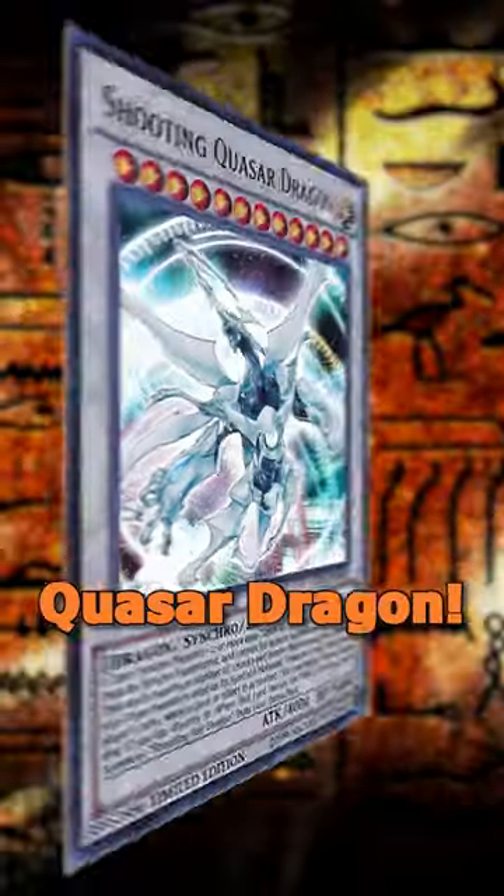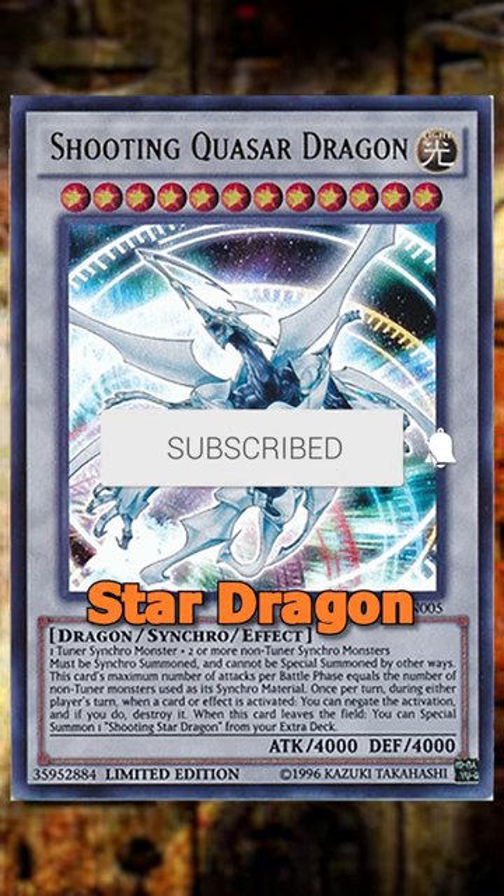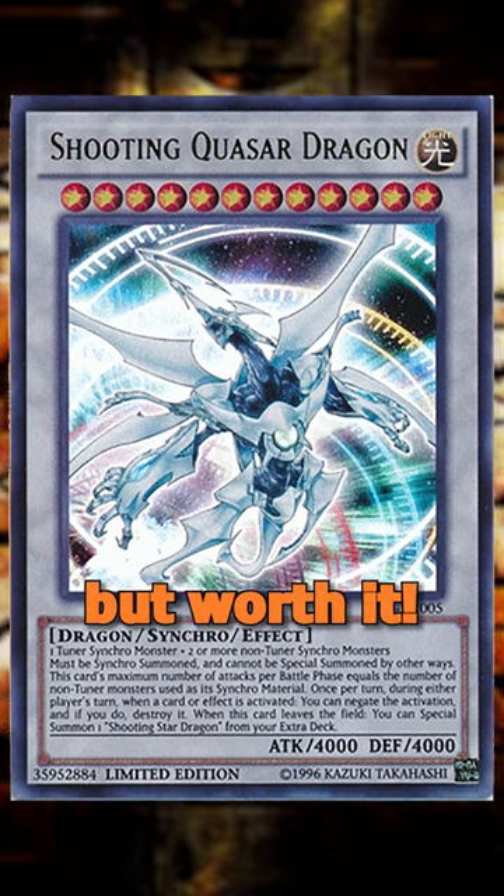Number 3: Shooting Quasar Dragon. Negations, multiple attacks, 4000 attack points, and it summons Shooting Star Dragon if it's destroyed. Getting this card is a bit harder, but worth it.